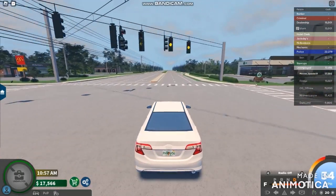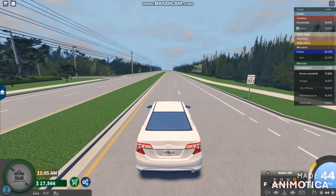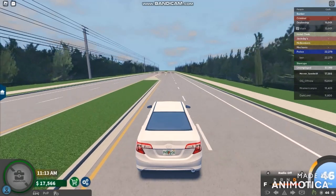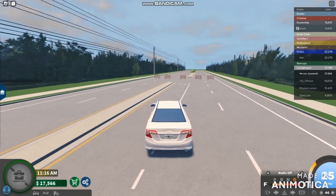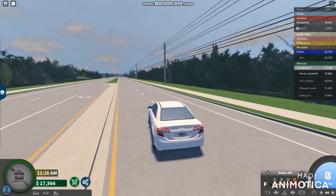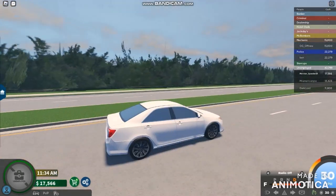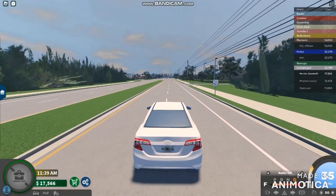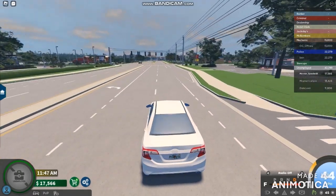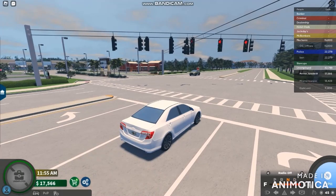We're just absolutely trying to do the speed limit. It's absolutely 20 miles an hour — I make sure this is going to be driving at some 45 miles an hour. It's absolutely going to be 45 miles an hour, actually 46 miles an hour. Looks like I'm going to be slowing down. We're just absolutely doing 35 to 45 miles an hour. Looks like there must be a stoplight right over there. Just back to neutral.